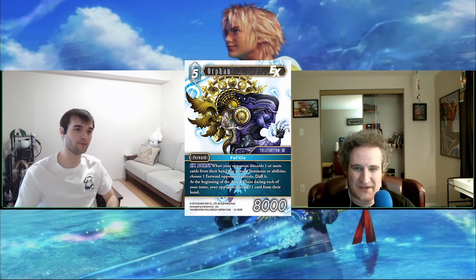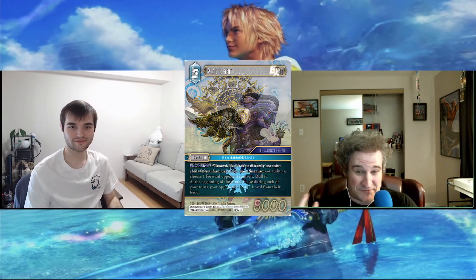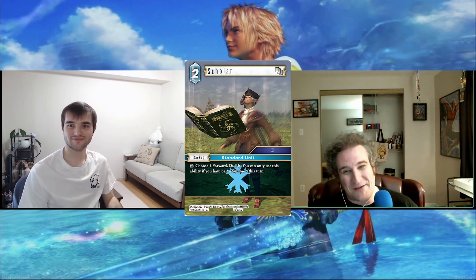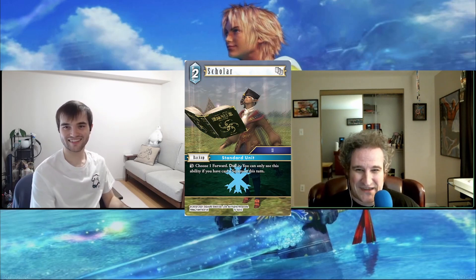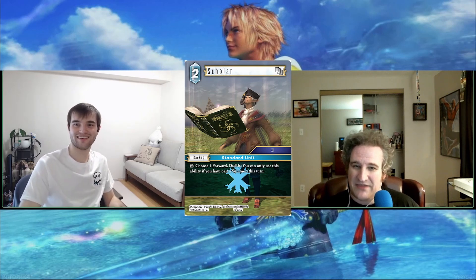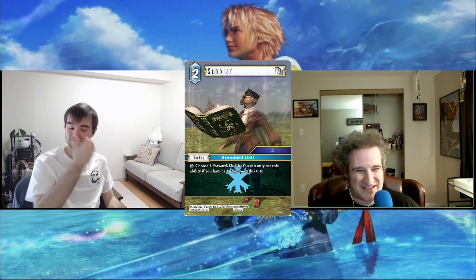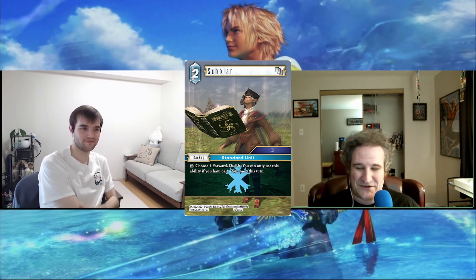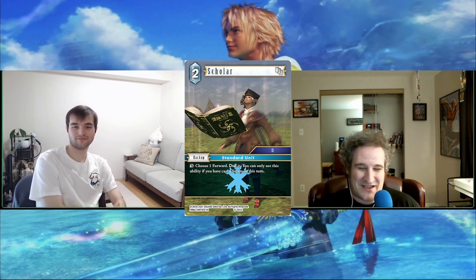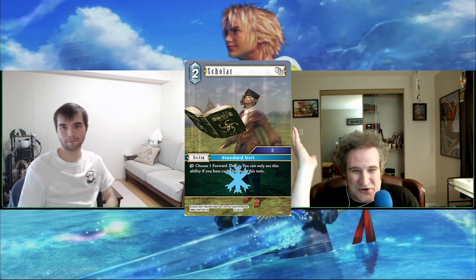Orphan checks a lot of boxes — it's a versatile target, comes in as a four-CP 2k or four-CP 8k off Stern, immediately forces a discard and dulls something to help you attack. It works with the Viking deck and Stern Leonis aggro. Then they have to kill it or it continues generating value every turn. It's on par with or better than Ignacio, and works from the first turn it comes down. I also dismissed it at first glance but think it's actually an underdog standout.